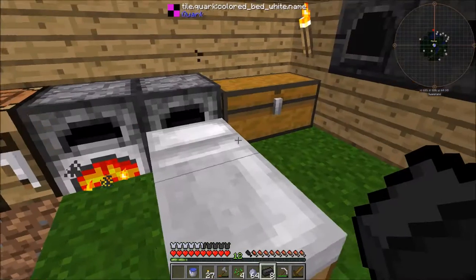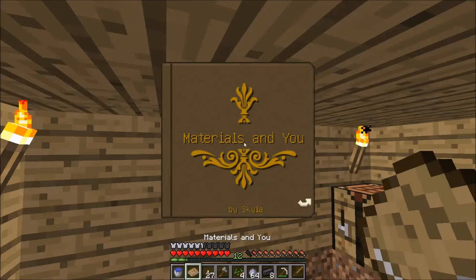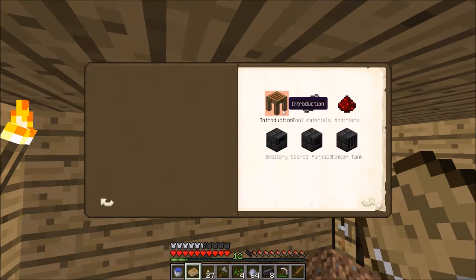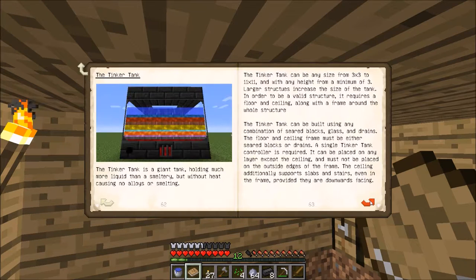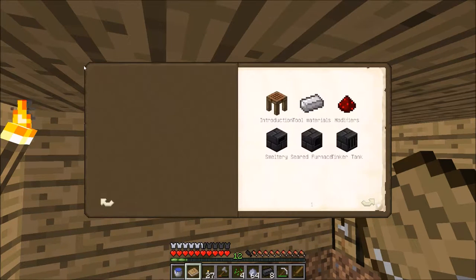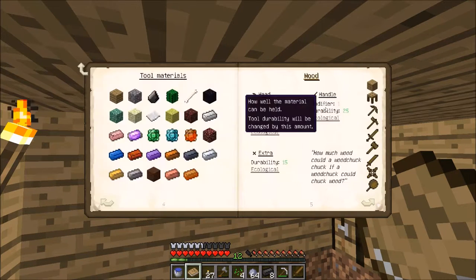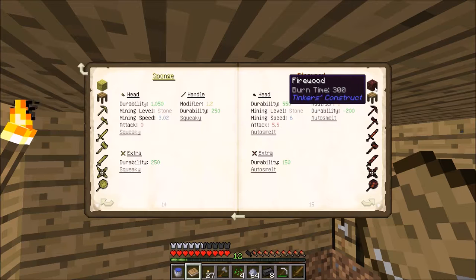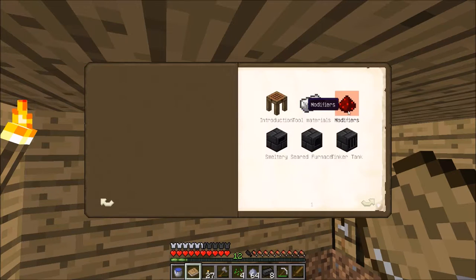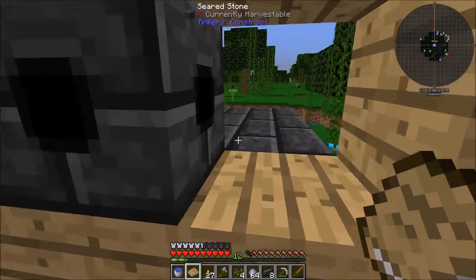Where's my book? I should read the Tinkers Construct book - it sort of tells you how to get started. It tells you how to build the smeltery and gives you a lot of nice information. You can learn about the different materials you can make and things like firewood. There are also multiple things you can add to your weapons and tools - it's just a really cool mod.